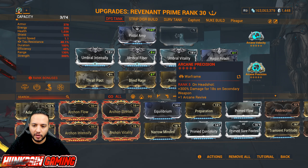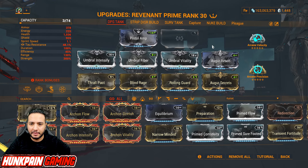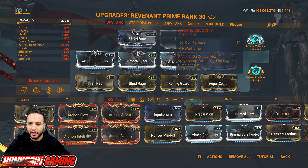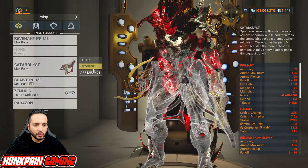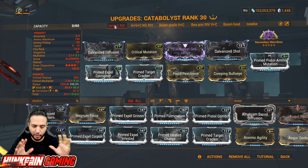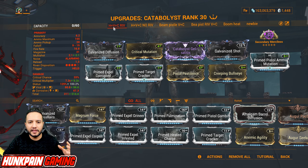Starting with Build 1: Revenant first, because it has to start here. Use Pistol Amp, Velocity, and Precision on your Warframe. Velocity increases fire rate; Precision increases your secondary weapon damage. You can use Eclipse, Zata, Wisp, whatever — the frame doesn't matter. What I want you to focus on here is Pistol Amp, Velocity, and Precision — additive damage and fire rate, additive damage.